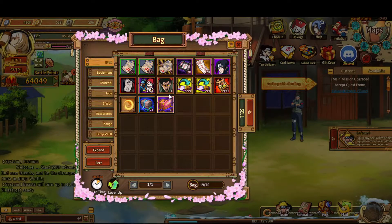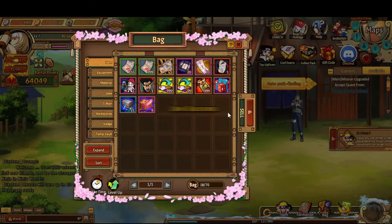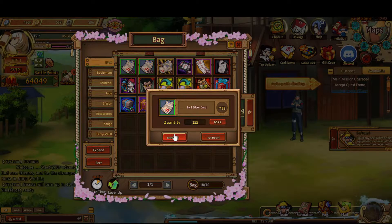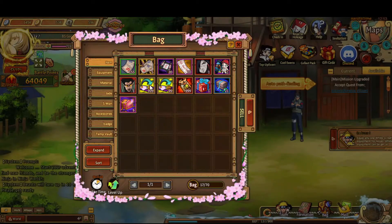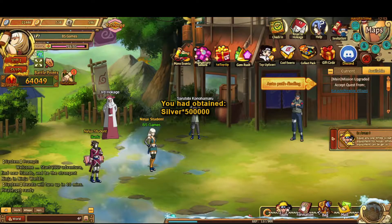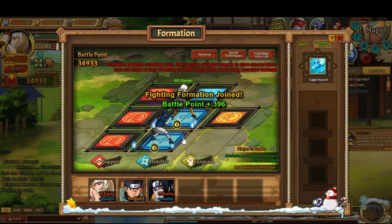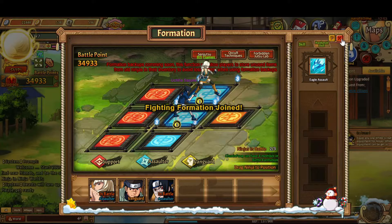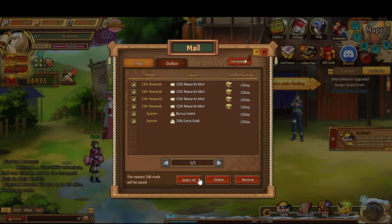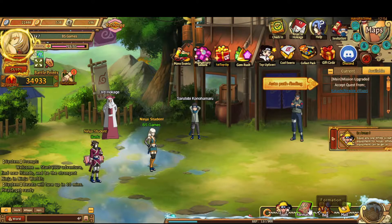Now let's check out the bag. I wasn't sure whether you can activate him, but you need to be level 50 for Guy, level 30 for Madara, but Sasuke you can use straight away. I'm trying to work out which items I should use first because I've got limited bag space, so I'm trying to conserve some bag space. I stupidly thought I could only use two things, but I could have used all three — I should have kept a Rooker in there.